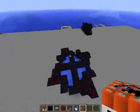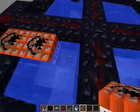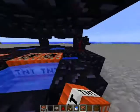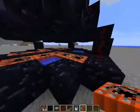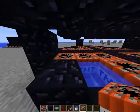Here I have a TNT cannon — or dinner plate. It's kind of flat like a dinner plate. I created it just to shoot the player straight up. Now, it would kill you if you're in survival mode, that's why I'm glad I'm in creative. This really only works in creative unless you have some mod that makes you invincible.